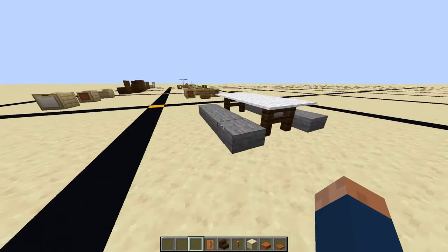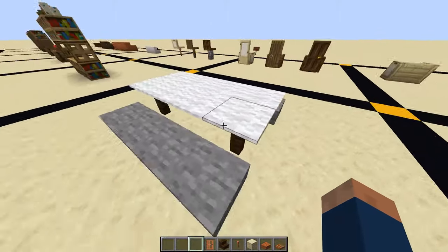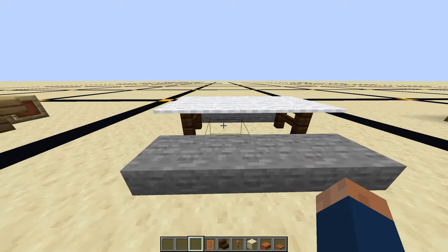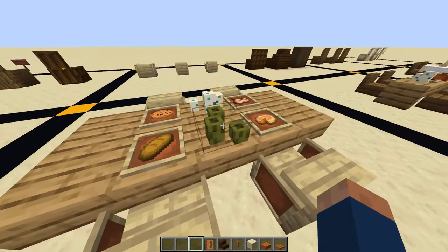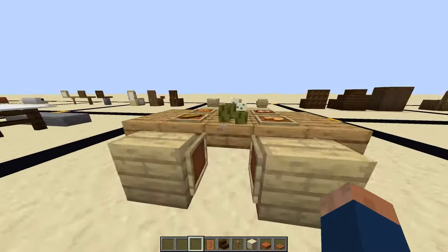Next up we have some tables. This table could be used for, like, a school cafeteria, and I use stone slabs and carpet on top of string. Here we have something you could put in a dining room, where we have food, chairs, and some ketchup, mustard, anything you'd want.